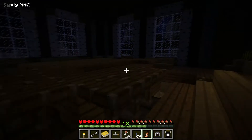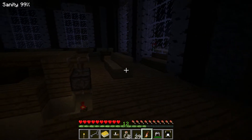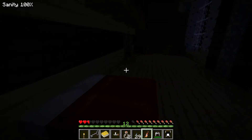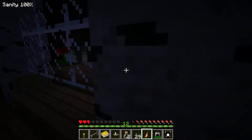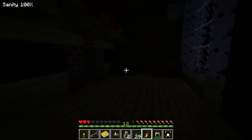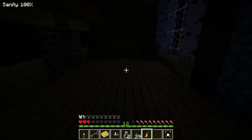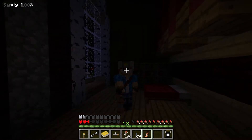One thing you probably haven't noticed is in the top left corner there is a sanity bar, which, if you remember from the game, does affect the way you play. So if you use this mod well, you can create a very dark and mysterious mansion. Now I'm going to show you something very awesome — the miner helmet. Put that on your head, press F, and then it works as a miner helmet.